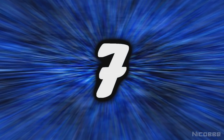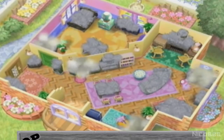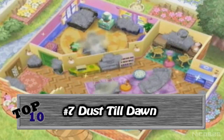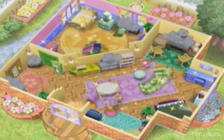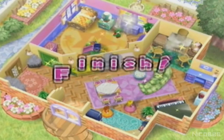Number 7. Dust Till Down is a minigame where one player has to clean a bedroom, while the three other players have to clean the rest of the house. You basically just mash the A button to dust the furniture around the house. Now, if dusting your own house would be so fun...